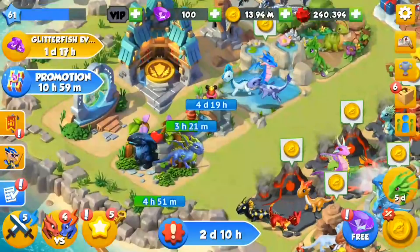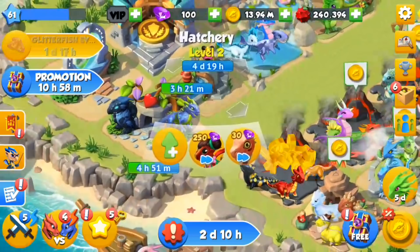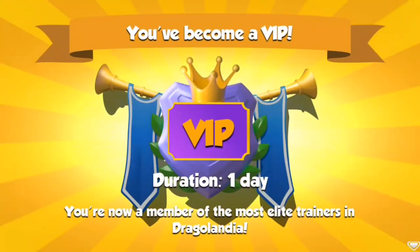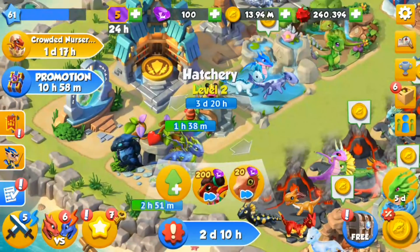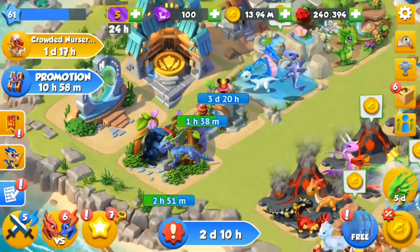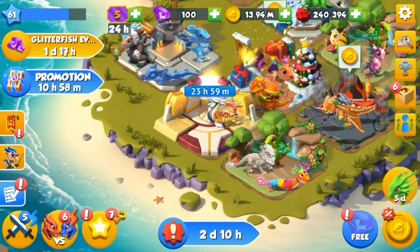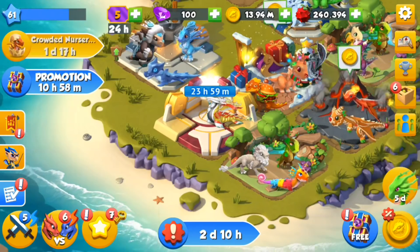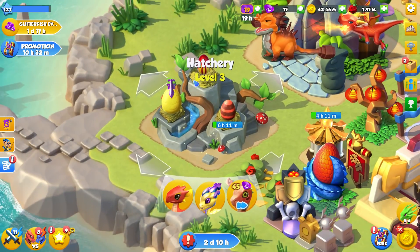It's four days and 19 hours base to hatch a divine. Or what you can do is — we've been getting some of these special events that give us VIP tickets, so we can become VIP for a day. And then it will go down to three days and 20 hours whenever we have VIP enabled — it takes off a full day of waiting. So if you have VIP tickets and you've got divines or legendaries to take out, definitely use your VIP tickets then. I hope those little tips are useful to anyone they're relevant to.